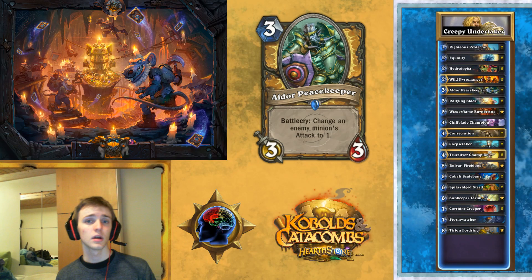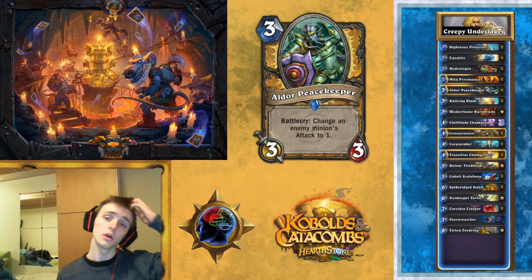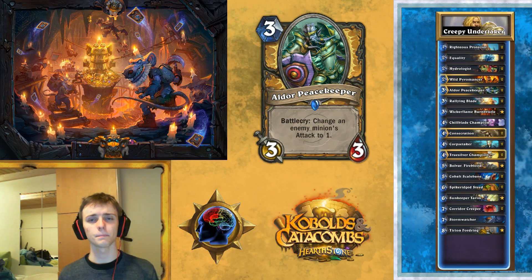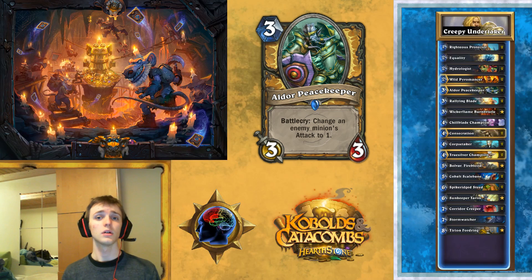Then we've got Aldor Peacekeeper. This guy is in here because if we're playing against a deck that plays really large minions, we don't actually have other answers to those than playing Equality and a clear, or using Tarim. Aldor is a fair minion — it's a 3/3 for 3, which is good. And if the enemy has a big minion, you just render that useless, or close to useless. That gets you a lot more time — you can wait until you can clear the board when there's a big board instead of just clearing one minion. In general, it gives you more space and you can use it to make good trades.